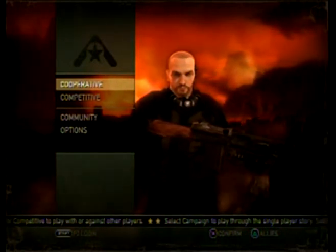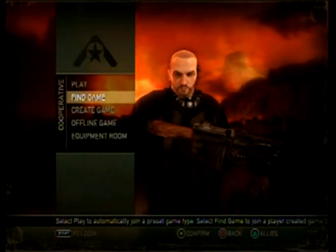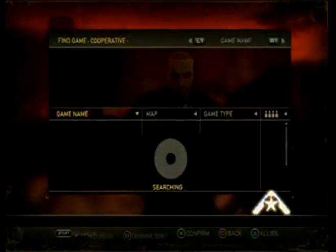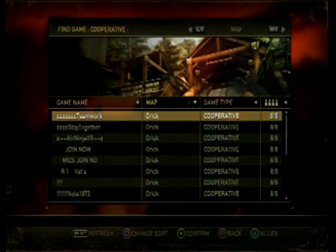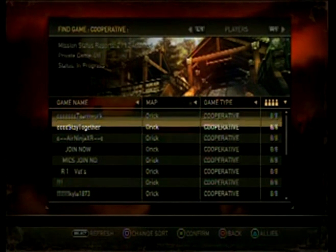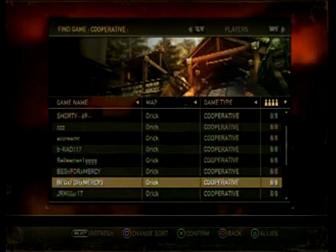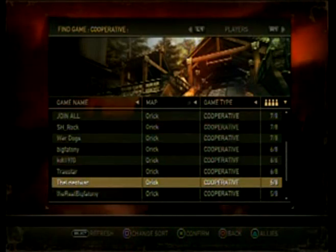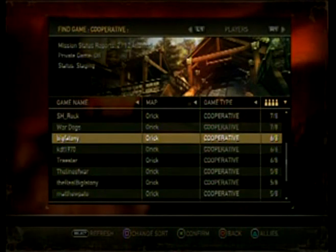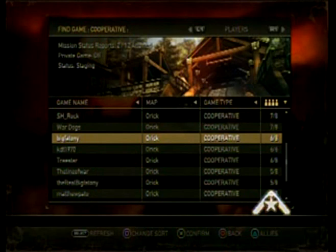I'll start by talking about the cooperative mode, which is really fun with eight people, believe me. It's just a fun as hell experience. The only downside I have with the beta co-op is you only get one map. But they make up for it by making the mission so long that it's almost impossible to beat. It is possible to beat it, but it does take a while to get through.